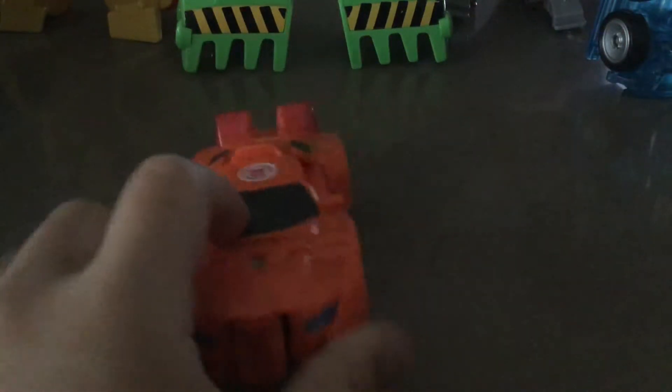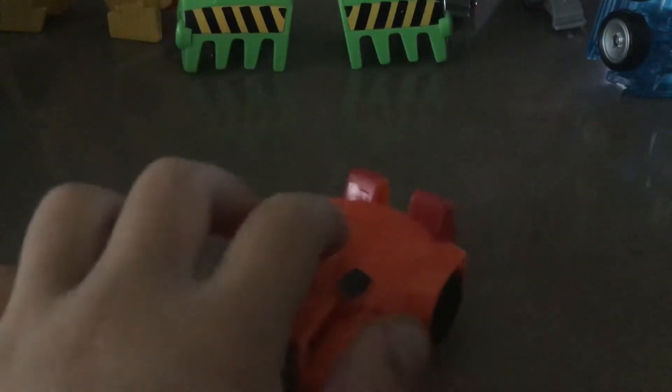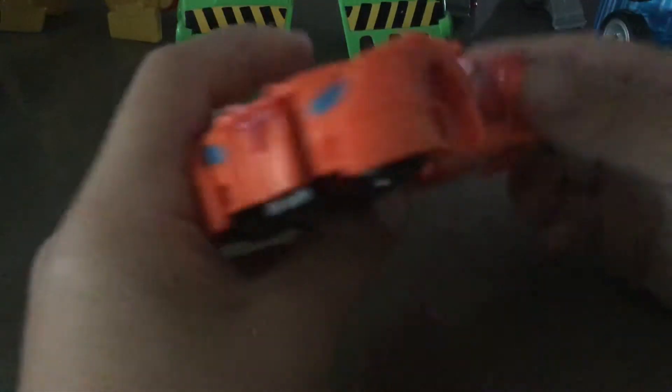Now let's move on to Drift. To transform Drift, it's basically like Transformers Robots in the Skies regular Sideswipe, which this is Transformers Robots in the Skies Combiner Force. Just punch the back. This might actually be like the same mold as Sideswipe, but just different things.